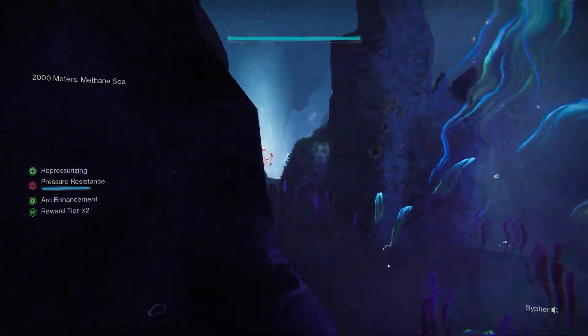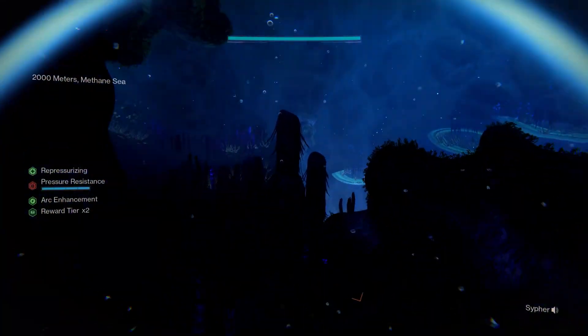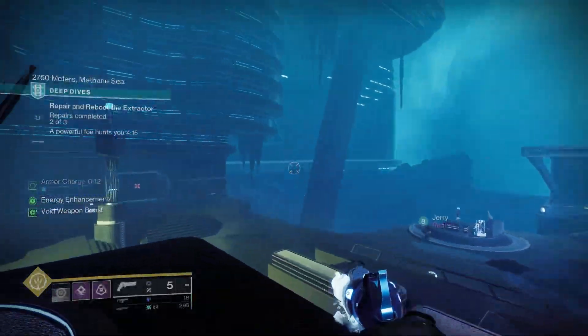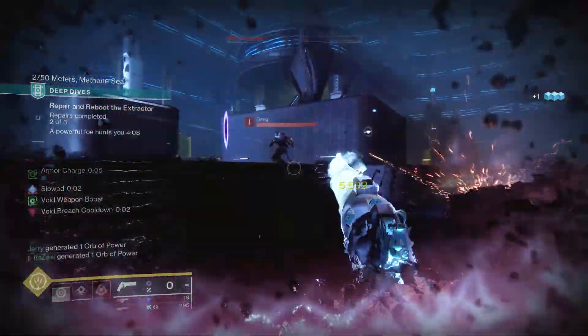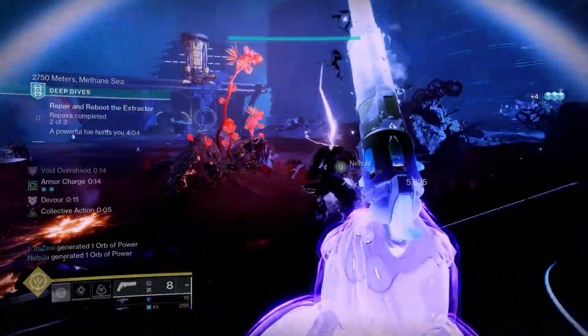Just before the main encounter room — the big room — you will find the third statue off to the left before the big drop down. You need to activate all three of these before you move forward. If you move forward or jump ahead, you cannot get back and you have to restart. So this is very important — make sure you grab all of these while you are going through.